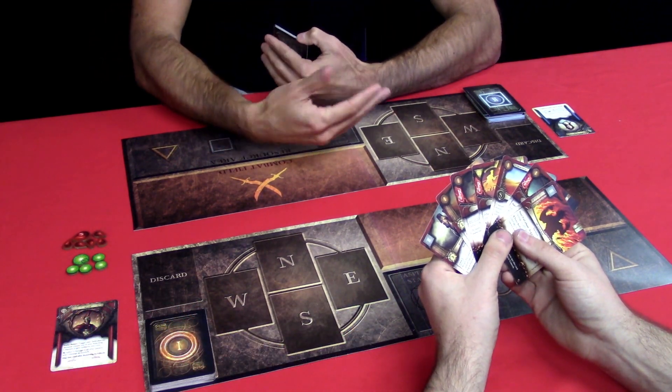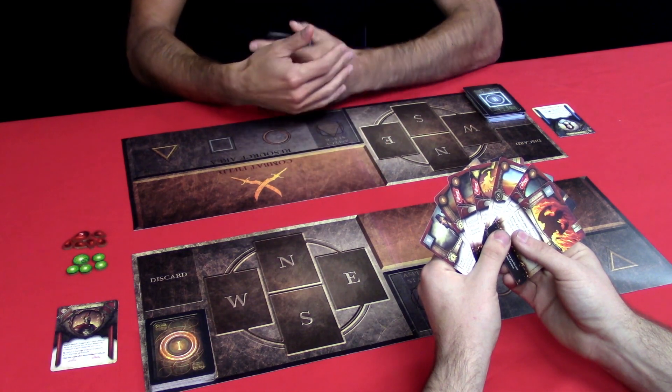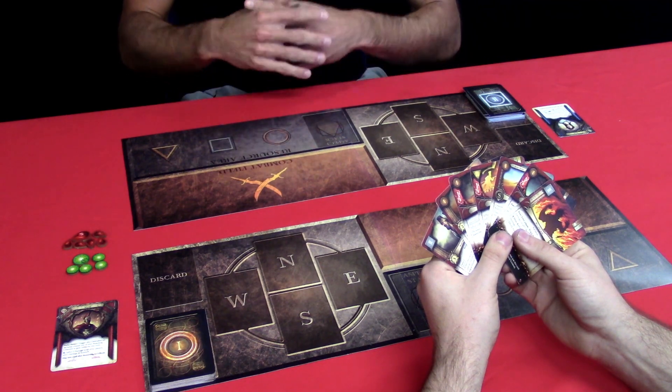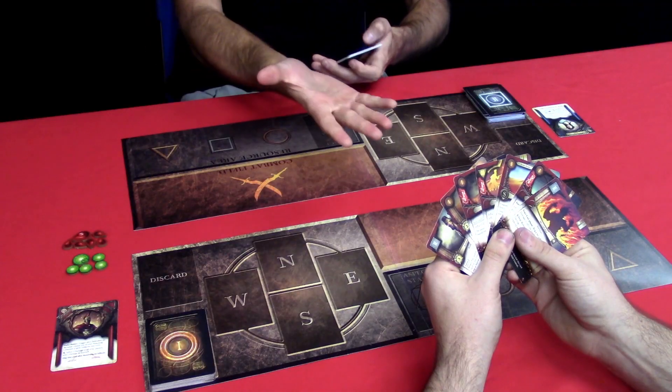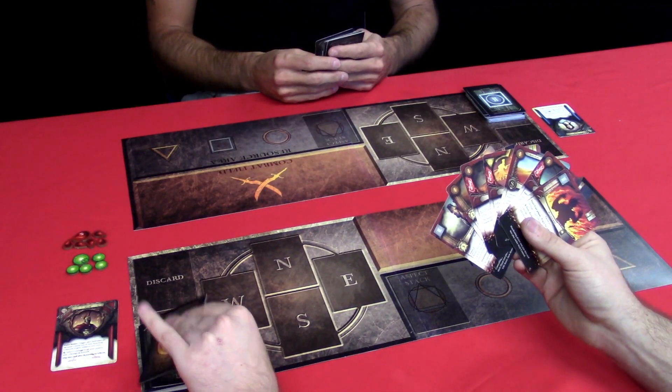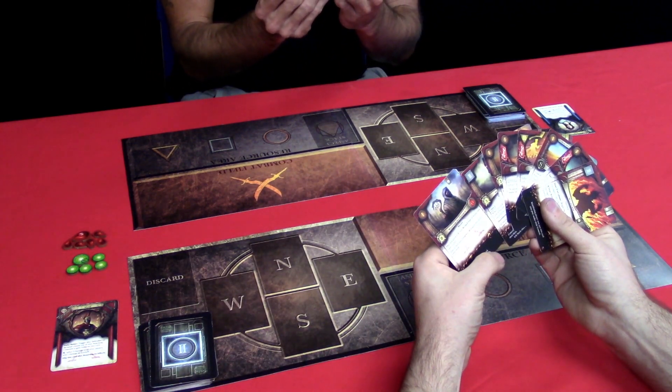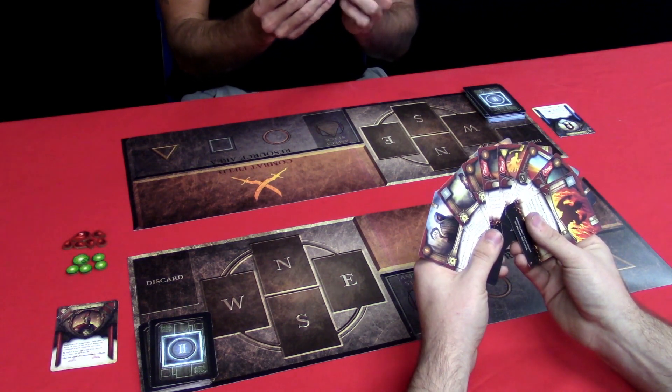Since this is the start of a game, there is nothing in play, nothing needs to be refreshed. Now we move to the draw phase — this is where you will draw 1 card. There is no max hand size limit in Twilight of the Gods. That is because in this game your life stack is your life — when you lose the last card in here, you're dead. So you can draw as many cards as you want, but just remember, you're taking damage when you do that.